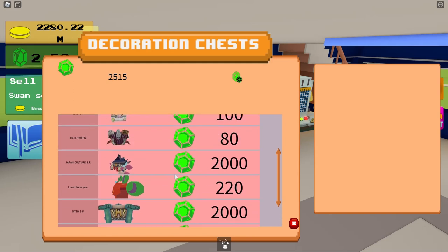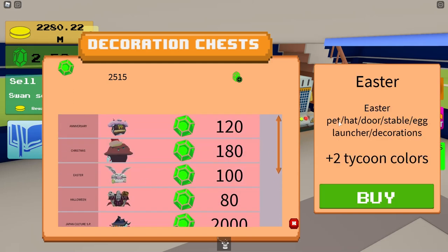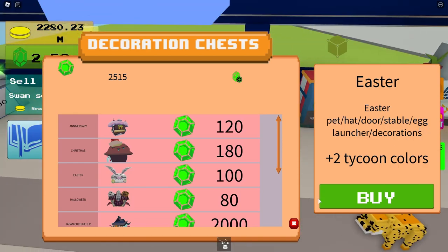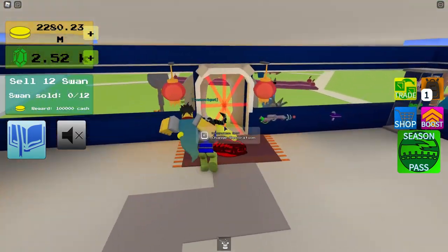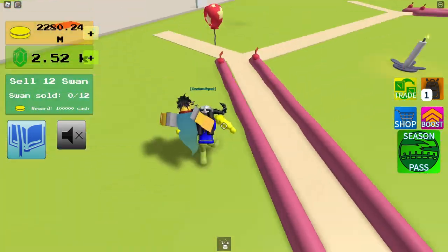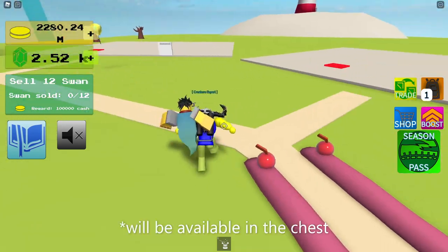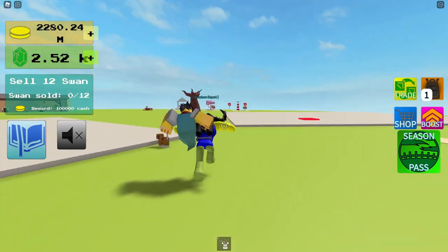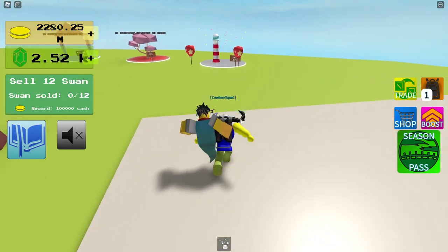Before I start today's video, I'd like to remind you all that if you missed the Easter event, you can get all the creatures, the stable, and the egg launcher in the chest. All the stuff from the anniversary will be available in the anniversary event if you weren't able to get it this time, including the cart.